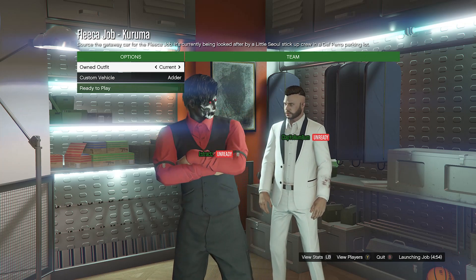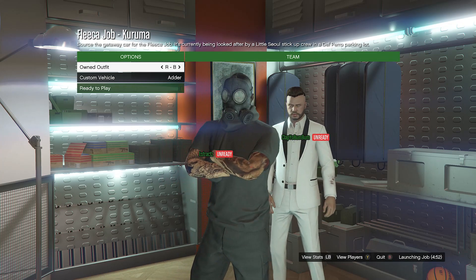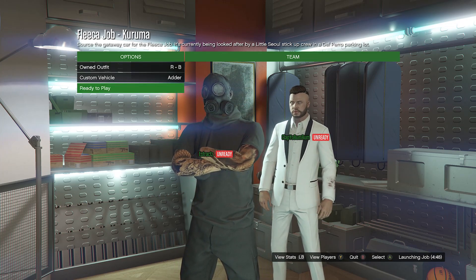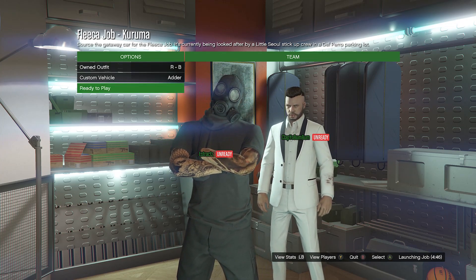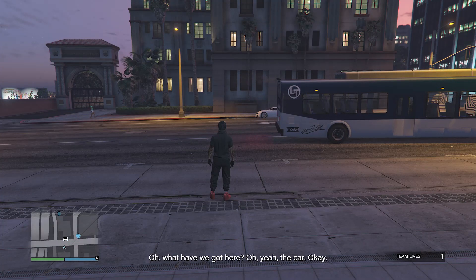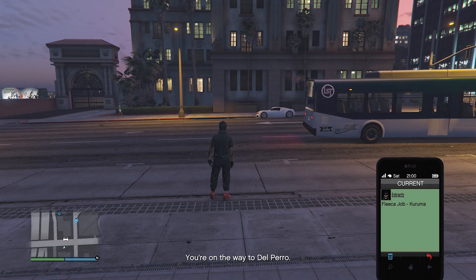When you load in on your owned outfits, if you saved your outfit on slot one, scroll one time to the right; if you saved it on slot 20, scroll one time to the left. After your outfit looks correct, hit ready to play. When you load into the Kuruma job, just pull up your phone and leave the job from your phone.